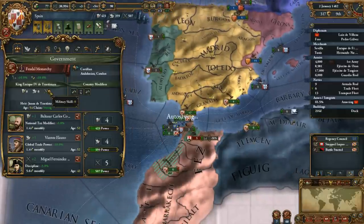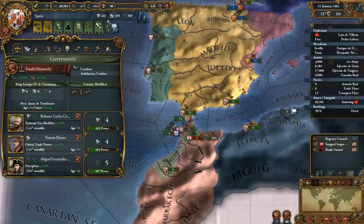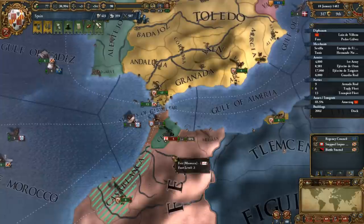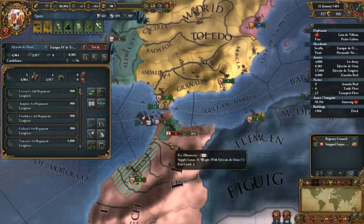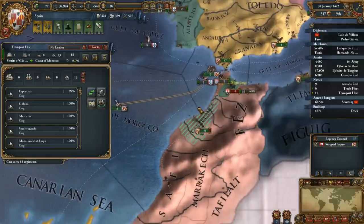Forgot our king sucks. This king needs to die - we've got to get Juana in here. 2-3-5, we don't need quite that much military power, but I'm not going to complain that it exists. And I'm sure as hell not going to go and help Portugal here. I'm going to let it deal with its own problems.